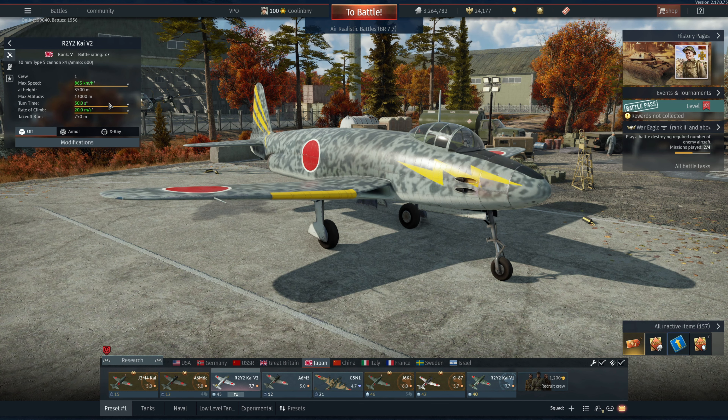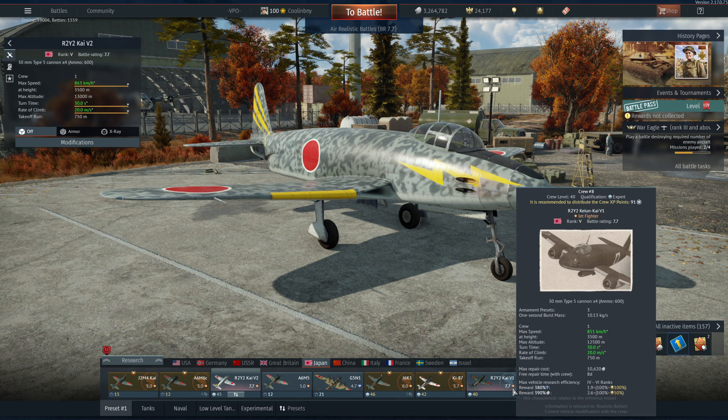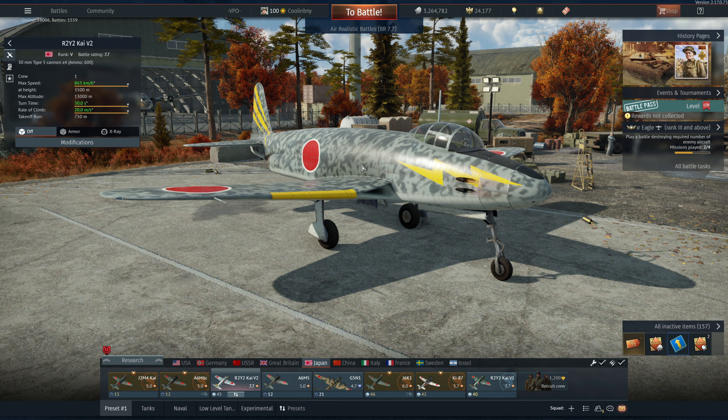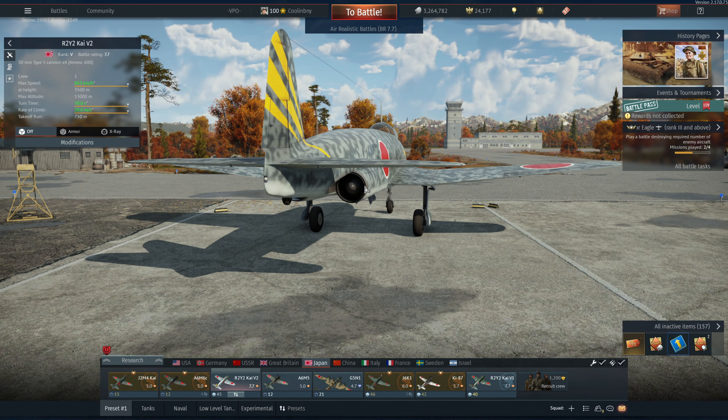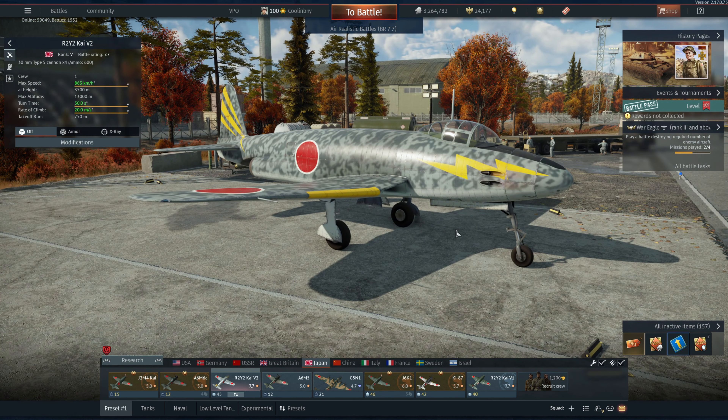The V2 has about the same rate of climb and turn time as the V1, but a 12 km/h higher top speed and a 500-meter higher service ceiling. In my experience it's not all too substantial, but in matches where I'm in the V2 and others are in the V1, I do end up a bit ahead of them, despite the V2 showing lower thrust on the stat card — not really sure why that is.